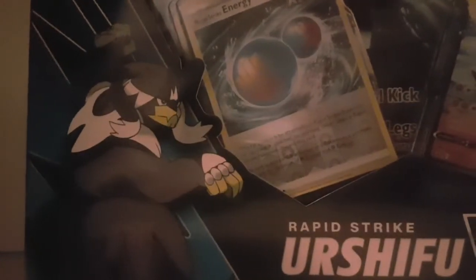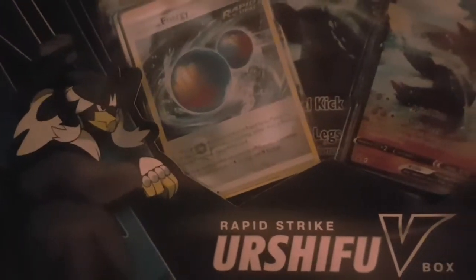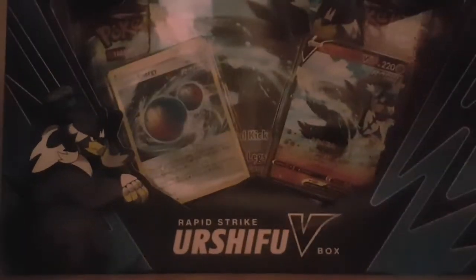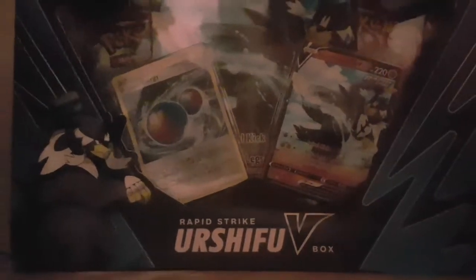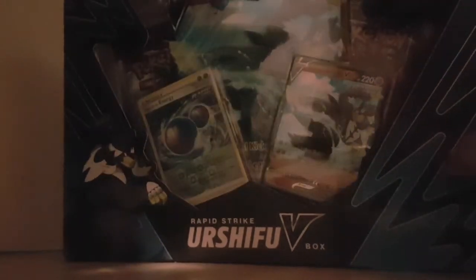It also includes a rapid strike energy — not single strike — and a big Urshifu card that looks the same as the Rapid Strike V card that you get. On the side it just looks like this, and on the back there's an Urshifu Rapid Strike style.